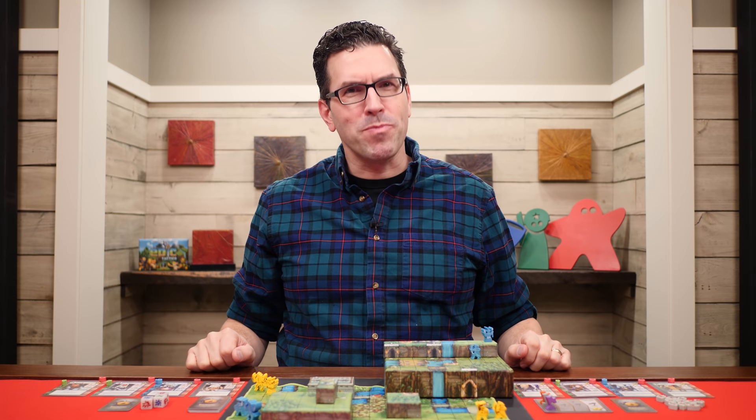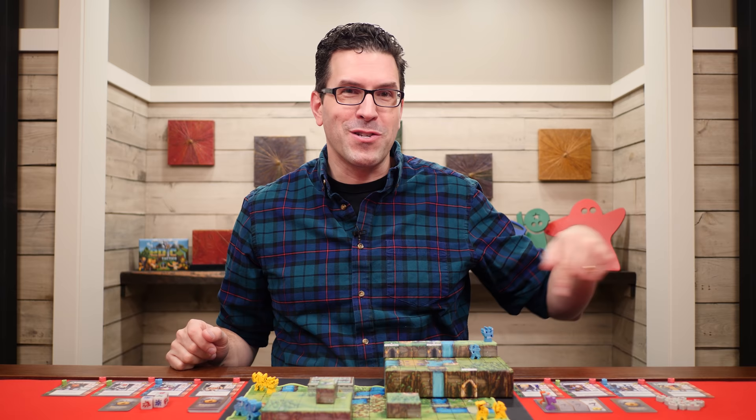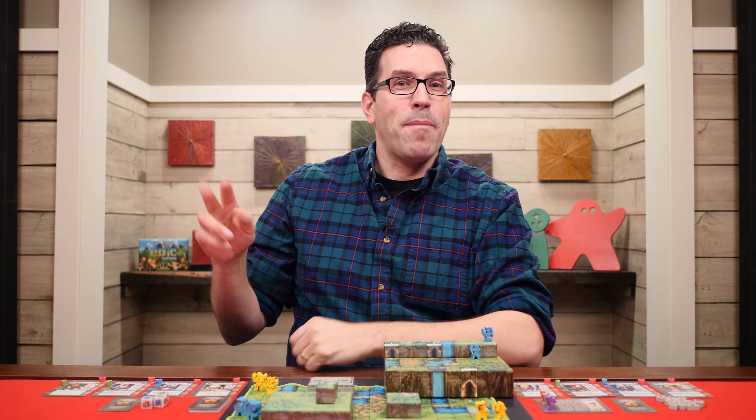And that's the setup. In Tiny Epic Tactics, players will be trying to capture enemies and various control areas in order to score the most points by the end of the game. The game is played over a series of turns, starting with the first player and then going clockwise. On your turn you'll perform four steps, beginning with checking for majority — but that won't really make sense until we understand a few more rules, so I'll explain that step a little bit later.